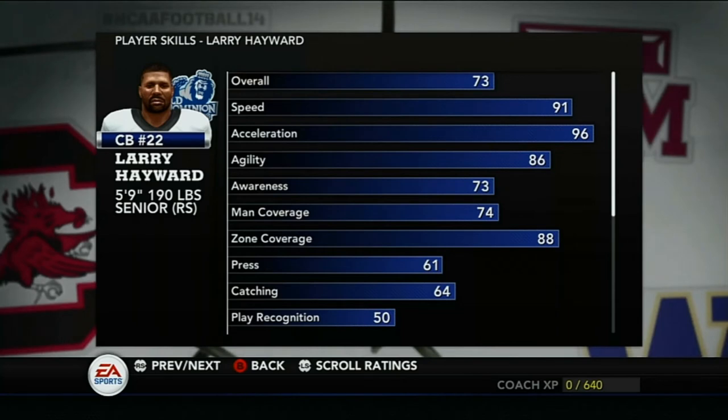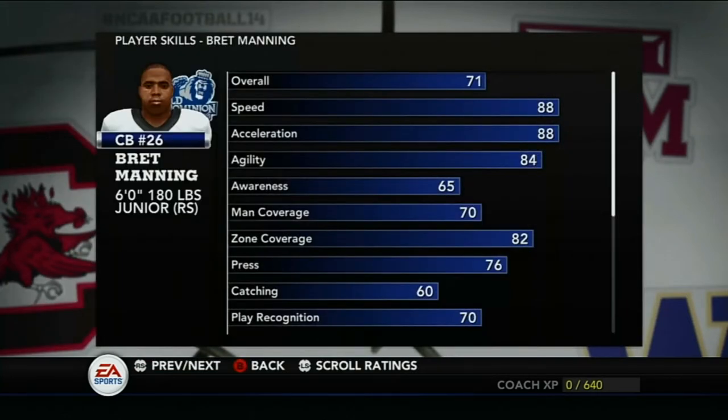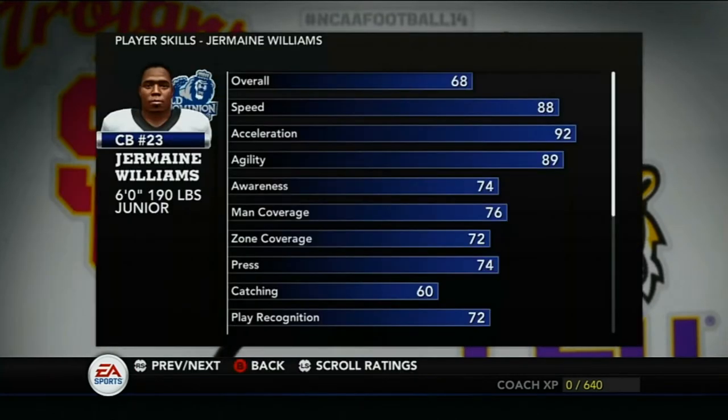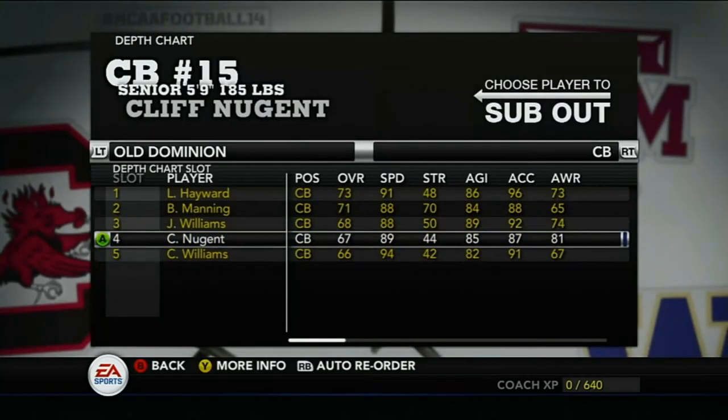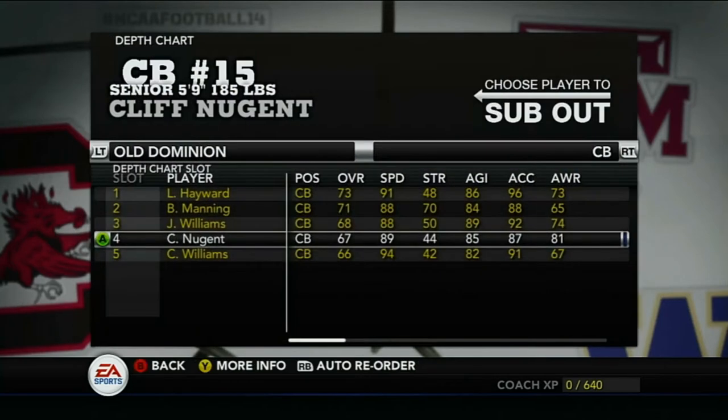At cornerback, Larry Hayward is our number one — 91 speed, 96 acceleration, only 74 man but 88 zone coverage. Co-starter Brett Manning: 88 speed, 88 acceleration, 82 zone, 70 man, 76 press — looks like a zone corner. Slot corner Jermaine Williams: 68 overall, 88 speed, 92 acceleration, 76 man, 72 zone, 74 press — a bit backwards from the others but good enough in zone. Primary backup Cliff Nugent: 89 speed, 87 acceleration, 75 man, 75 zone, 75 press — can get the job done.